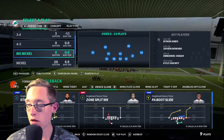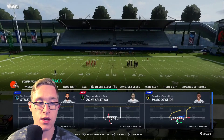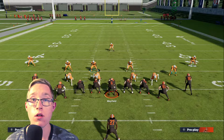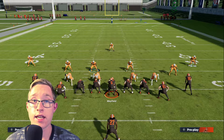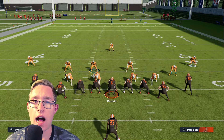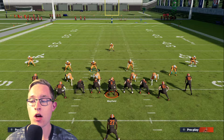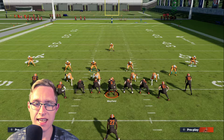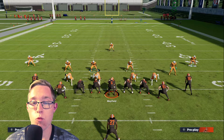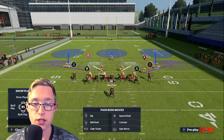The play is Cover 3 Sky. On offense we're going to be coming out in single back duo close halfback stretch. Quick disclaimer before we get into the actual setup: this is not really a great run defense against I-form, as the fullback makes it tough to stop. But against pretty much any other run — primarily shotgun formations and single back runs — it does a really good job.